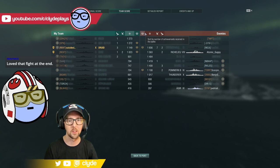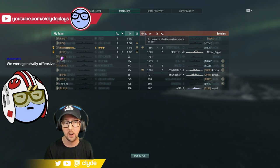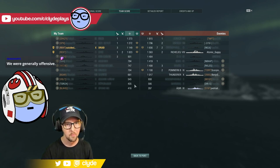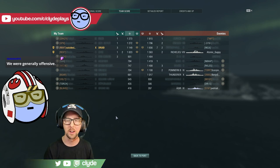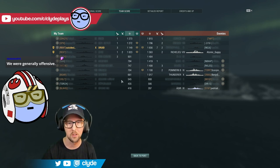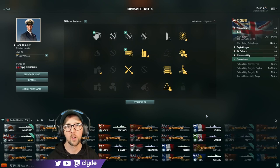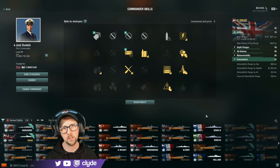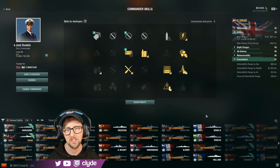Some of those guys must have gotten something done earlier on in the match — it was so chaotic. For the enemy team we were generally offensive; I'd love to have seen their chat. What a battle. Let's take a look at the captain configuration I have for the Druid. I am using Jack Dunkirk — he is a special commander, but I'm only really taking advantage of one of his special abilities. This is definitely a build that would make sense on another commander as well.